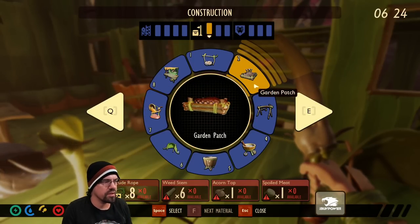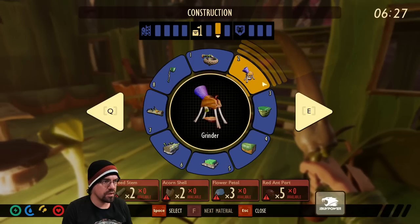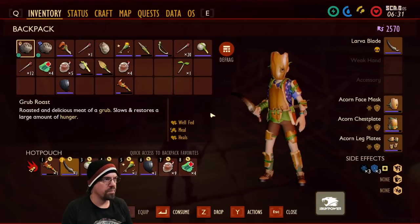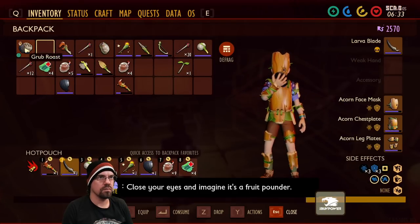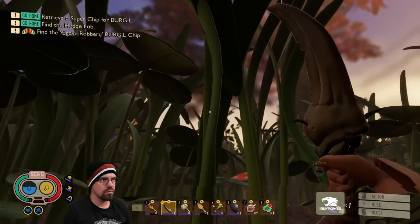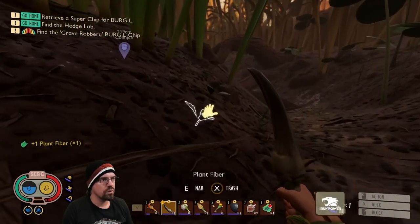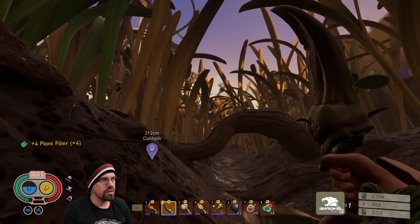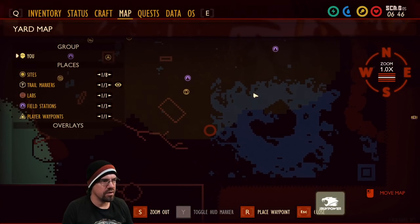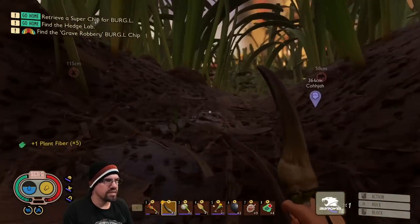Anything else we can build? I want to build this garden plot — it's going to be interesting. I made this smoothie machine. We need to make a jerky rack — that takes bombardier parts. Grinder needs flower petals. Just close your eyes and imagine it's a fruit pounder. Spike strips are to make it so if an enemy gets close to your base, it takes damage and will be repelled.